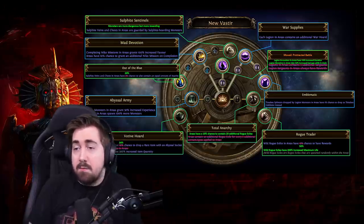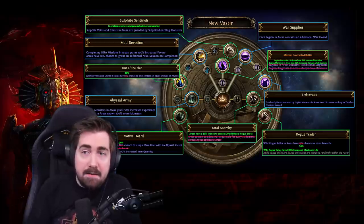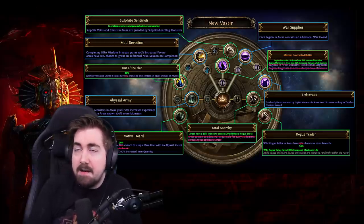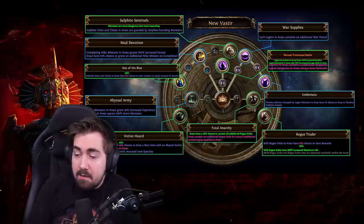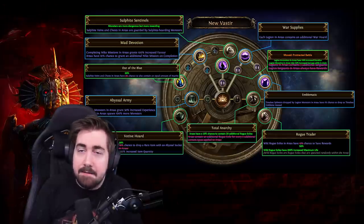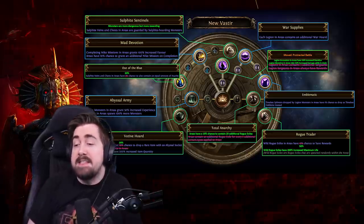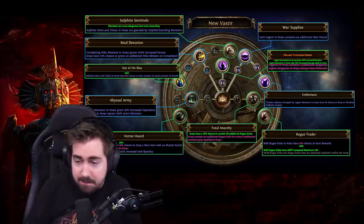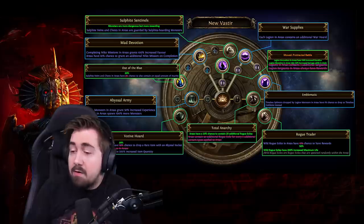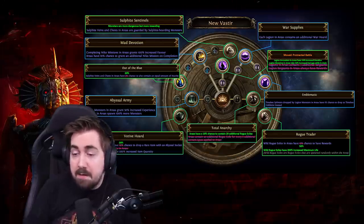Emblematic is great and really really exciting whenever it procs and you get a full emblem — that's always really cool. As for Total Anarchy and Rogue Trader, I loved it in Tempest because that had the same mechanic where areas would have 20 rogue exiles, but in Tempest it was basically guaranteed for an hour and you could farm it repeatedly. Whereas now with this thing it is a 10% chance, so it's only going to be there once every 10 maps on average. I also don't know how good the rogue trader is, but I do kind of want to experiment with it.